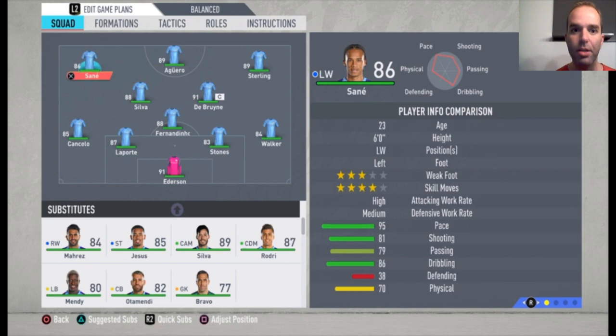I already showed you guys this in other videos and always get the comment: why don't you switch them? If you like to switch them, you're really welcome to do that. It's not a big thing, but I like to play with a left-footed winger on the left side and a right-footed winger on the right side, because they cross the ball better in my opinion when they are on the right side with their good foot. That's why I choose Sterling on the right and Sané on the left, but if you like to do otherwise you're really welcome — it doesn't matter for the tactics at all. Aguero is the striker, of course one of the best strikers in the game.